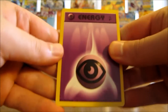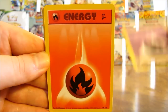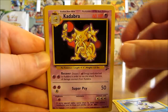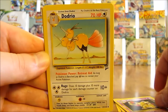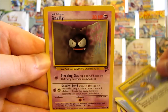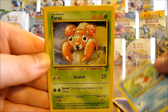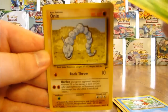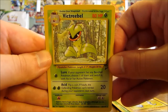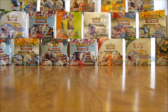Started off with a psychic type energy, fire type energy, Wartortle, Kadabra, Dodrio, Gust of Wind, Gastly, Goldeen, Paras, Onix, and the rare is a Victreebel. Okay, four packs left now.